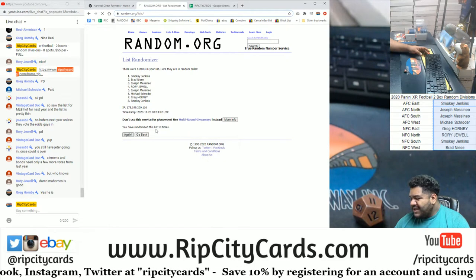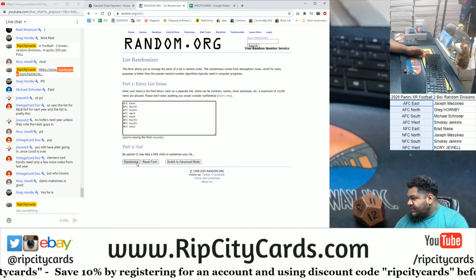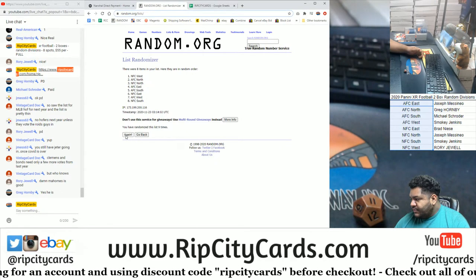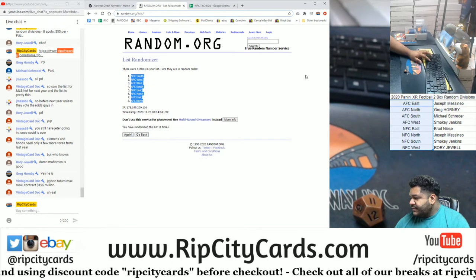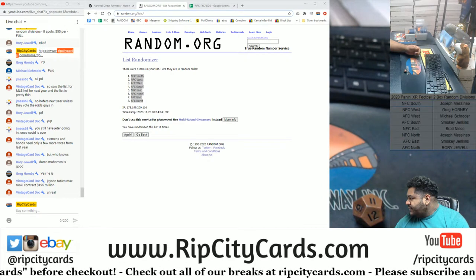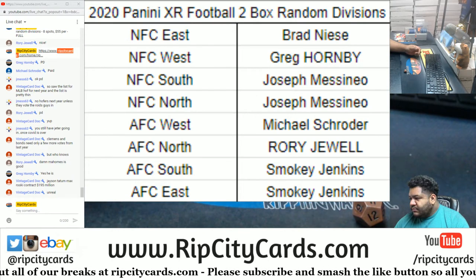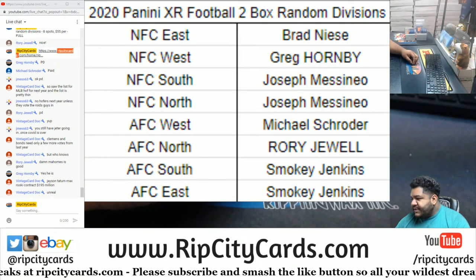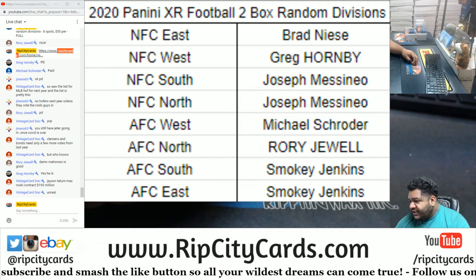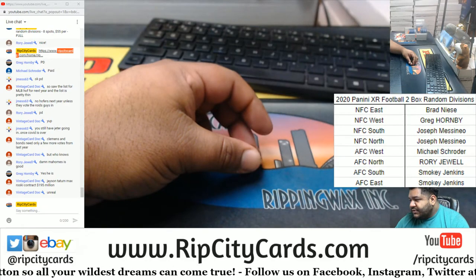Money shot - boom, 11 times. Copy-paste in the other divisions, 11 times. Now let's do some formatting, put them in a box. There we have it. Let me blow this up here - so Brad has the NFC East, Grego NFC West, J-Mass the NFC South, NFC North Schroeder, AFC West Rory, AFC North, and Smoky AFC South, and the AFC East. If anyone wants to trade, now would be the time to go ahead and do that.